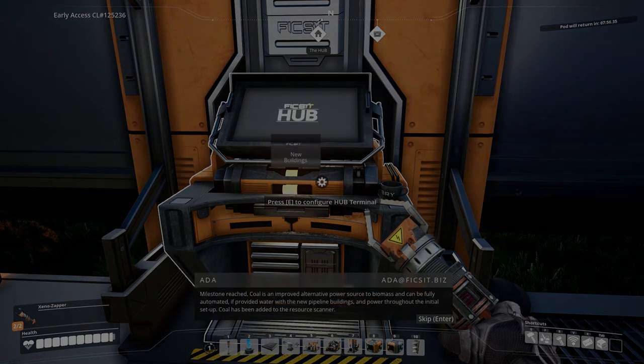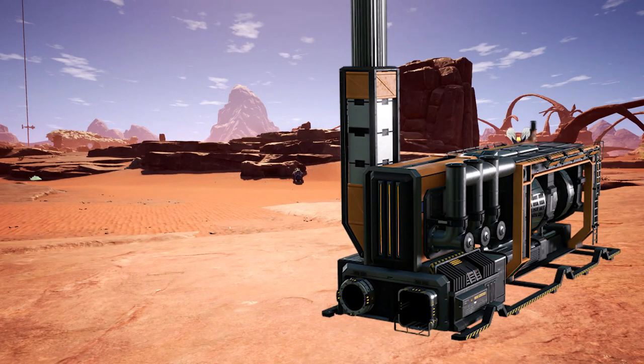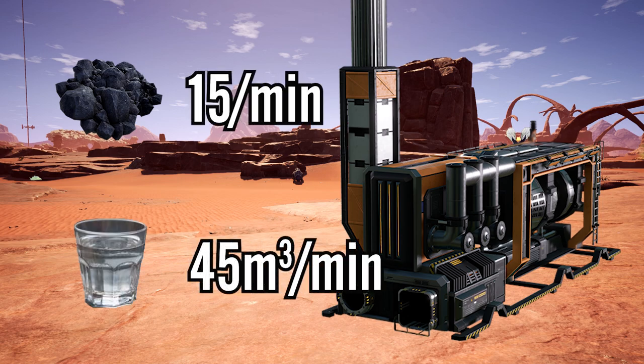Well done, you've unlocked coal generators, which means you can now dispose of this sack of bull. Coal generators need two things: coal and water. A single generator needs 15 coal per minute and 45 cubic meters of water per minute.